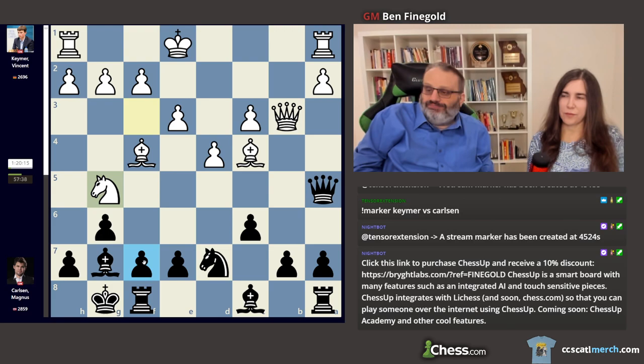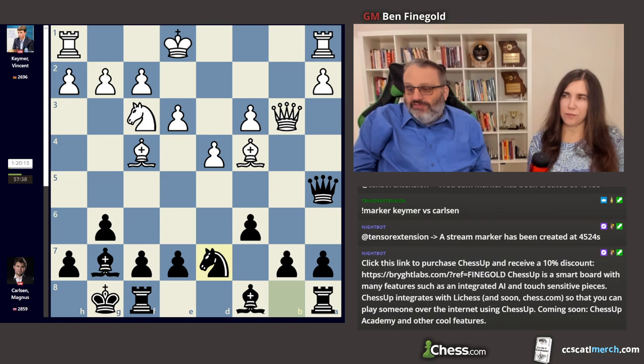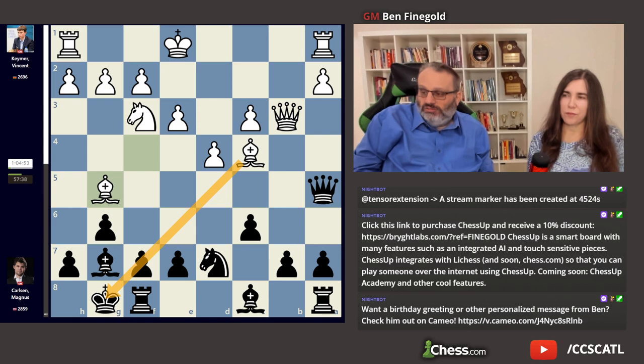And then it gets really hairy. The engine wants to play e5, although Magnus may have played e6. Bishop f7, king h8 — confusing the audience. But instead of knight g5, which is the aggressive move, he played bishop g5, threatening this.